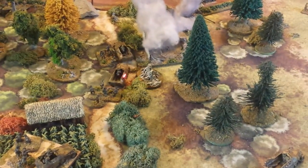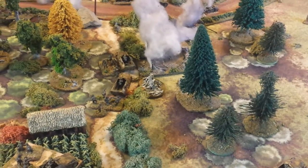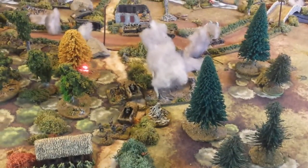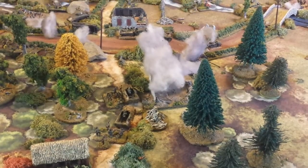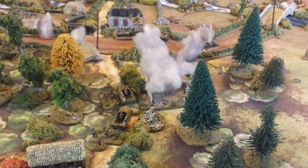Up here they also have two half-tracks loaded with squads of infantry, coming up to support the troops in the center. That's the situation. Let's see what happens — going into turn 6.